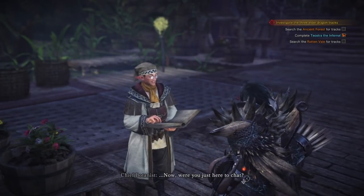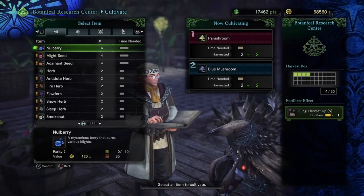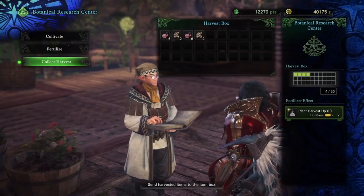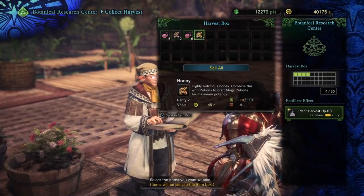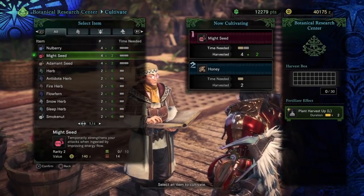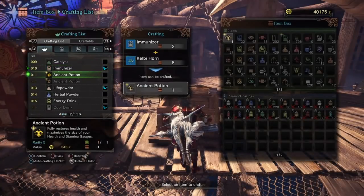You pretty much make your way back to the botanist, talk to the botanist, and you will see the little exclamation marks indicating that you have your new adamant seeds and your new seeds ready to cultivate. In order to do that, go to cultivate, throw your fertilizer on it, select what you want, and after a few missions you will then have all the materials that you need.